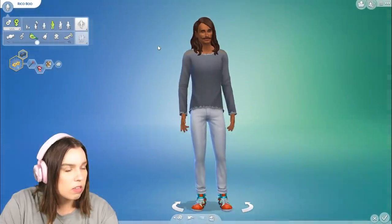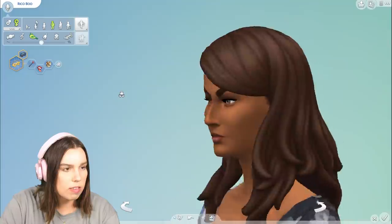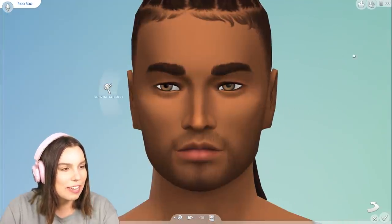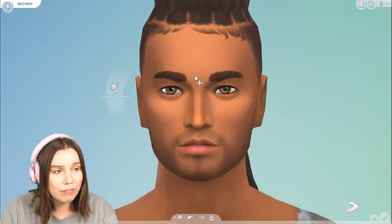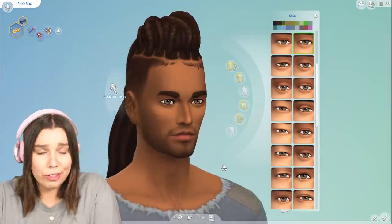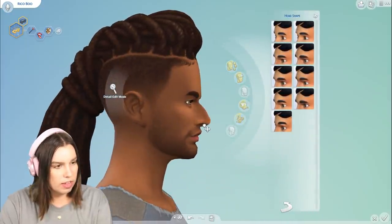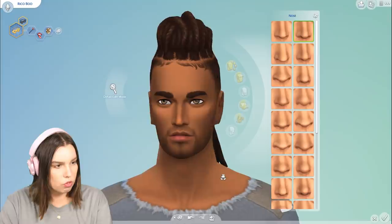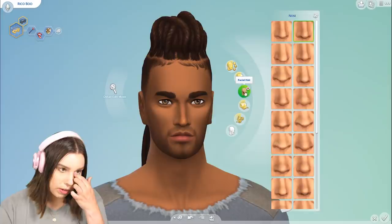This is listed as a female hair so you can see it on a female sim. I think the easiest way to make someone look evil is just furrow their brows — which is a real shame because if you have furrowed eyebrows, you're just going to look evil. We'll give them a longer head because people always say my sims have really short heads. So there we go — this is our sim, Rico.